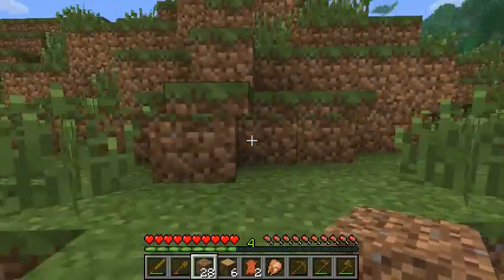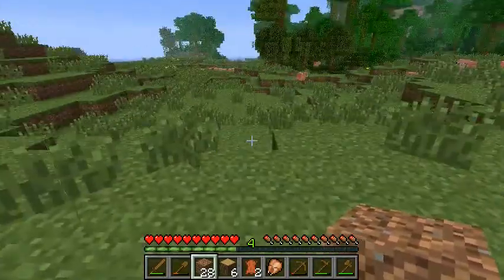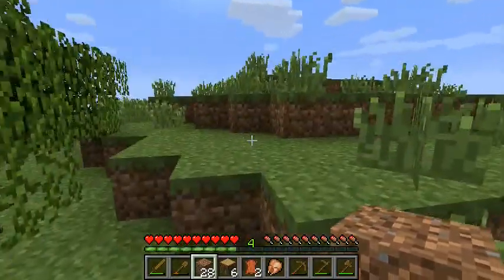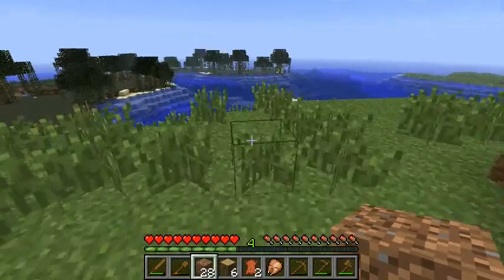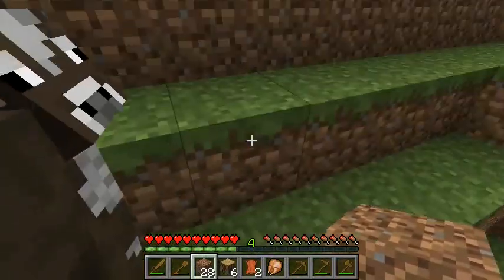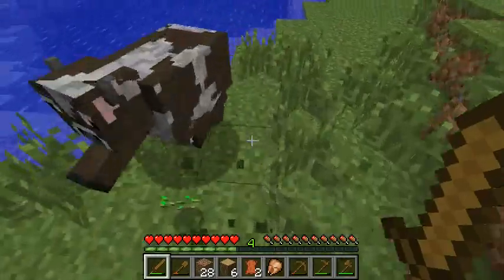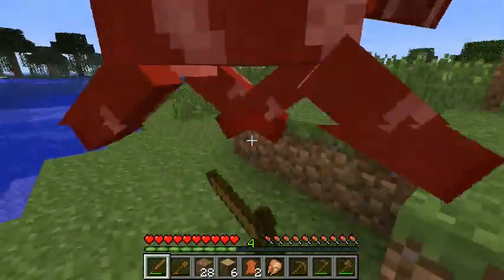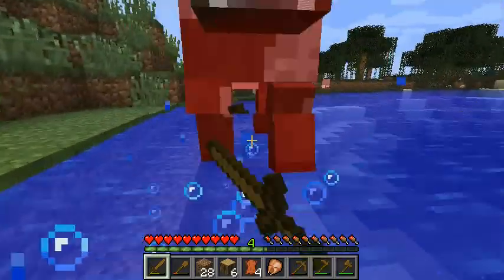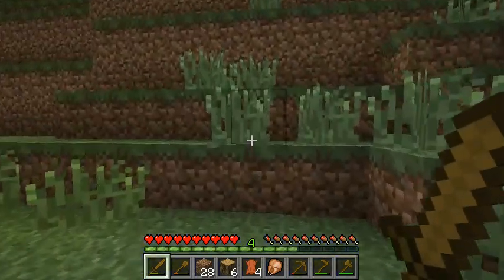Oh yeah, here's something else — it looks like a lily pad, probably what it is. Okay, well we got open pasture land up here and we have pigs and sheepses. Oh — not so nothing! Yes, Bessie! I'm gonna stick your skin off and make my own tougher skin out of it. And if I happen to get a few steaks out of it along the way, more is the better.